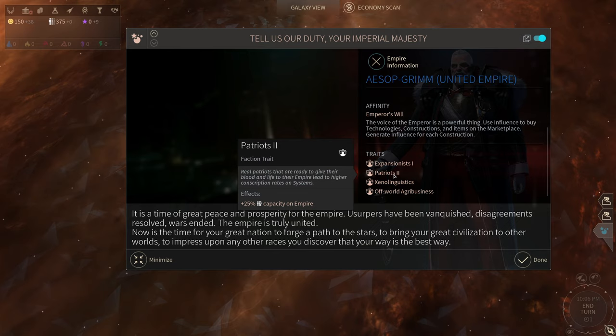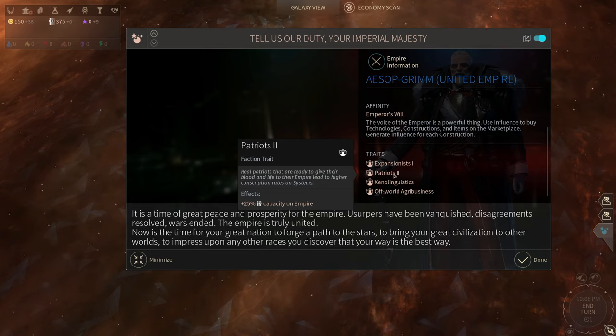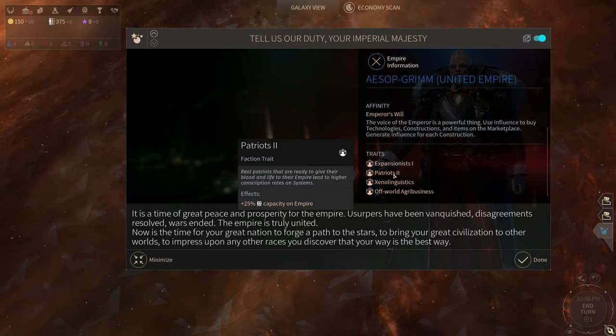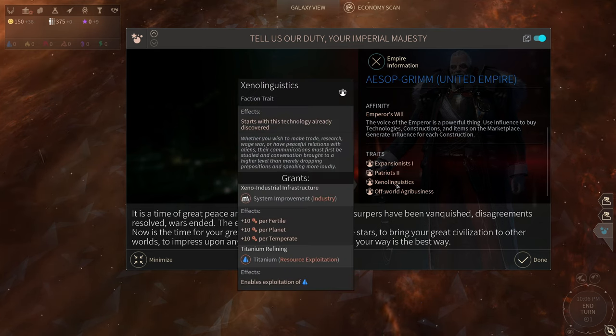Patriots Two: real patriots that are ready to give their blood and life to their empire lead to higher conscription rates on systems. That makes me think of a few different nations we've seen in history — none of which hold the all-volunteer option. This is one of those 'not openly said but extremely highly encouraged' that you serve in the military.